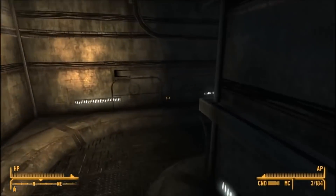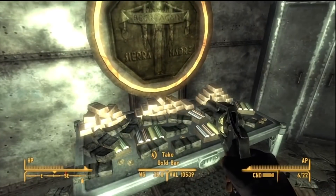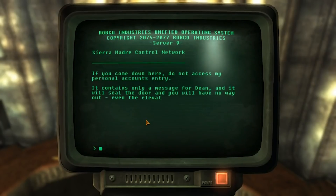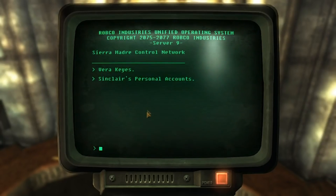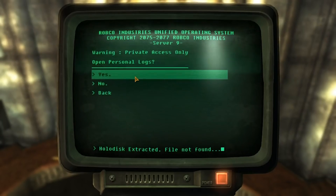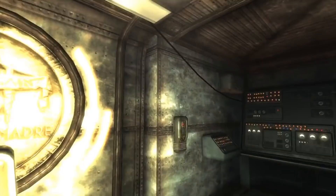As such, you'd think you'd want to be pretty careful dicking around with the vault's security controls, on account of how one false move could leave you imprisoned forever underneath the Sierra Madre. Or you could just open the file on the computer titled Sinclair's Personal Accounts and see what happens. How bad could it be? Very bad, turns out, as you've just activated a trap meant for Sinclair's love rival and are now trapped here forever with plenty of time to think about what a dumbass you are.